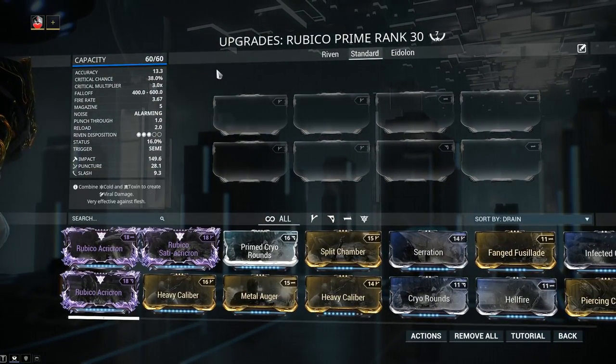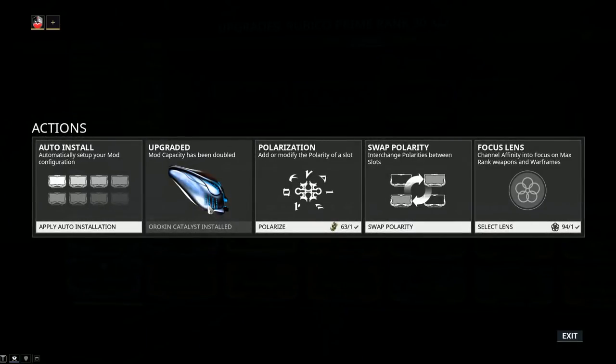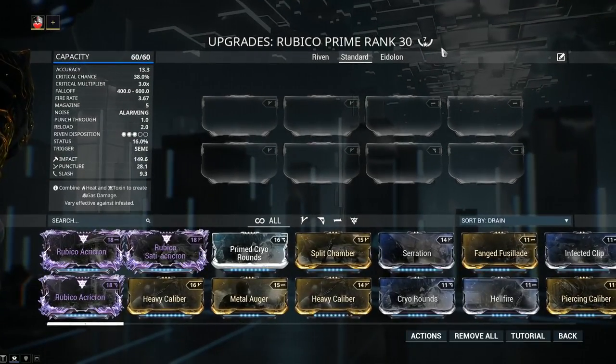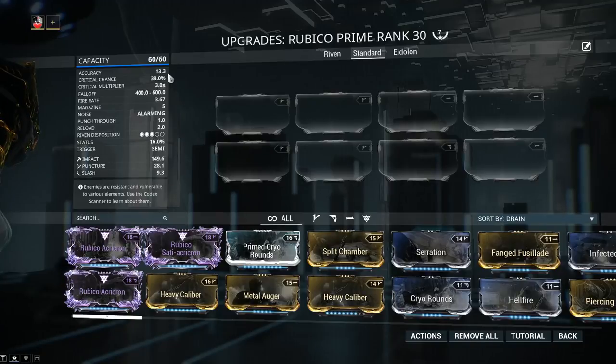Let's jump into stats to see precisely what we're dealing with. Mod capacity is 60 out of 60 — if your Rubico Prime has 30 out of 30, you should swap in an Orokin Catalyst, which can be found from alerts, invasions, or if you're lucky, from the daily sortie. My weapon has been forma'd a total of 7 times because I have a whole bunch of rivens and mod combinations to test, but for the weapon builds I'm recommending, 4 forma is more than sufficient.